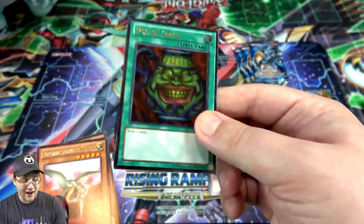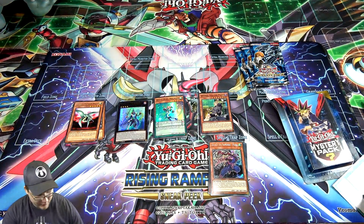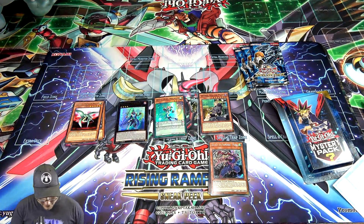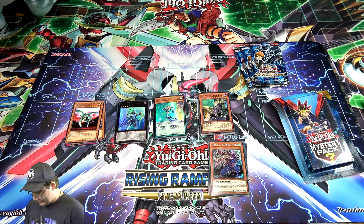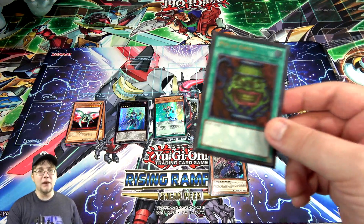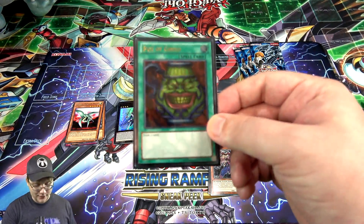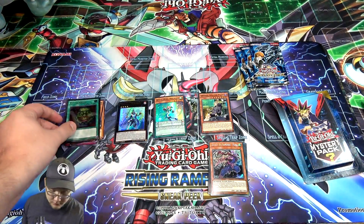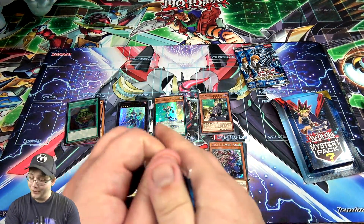I also have Different Dimension Dragon — wow, that is insane. I knocked a few sleeves off my table — I'm too excited. We actually got one of the best cards. We have to get a sleeve for that Pot of Greed — that is awesome. I like this mystery box now, I'm glad I picked this up.